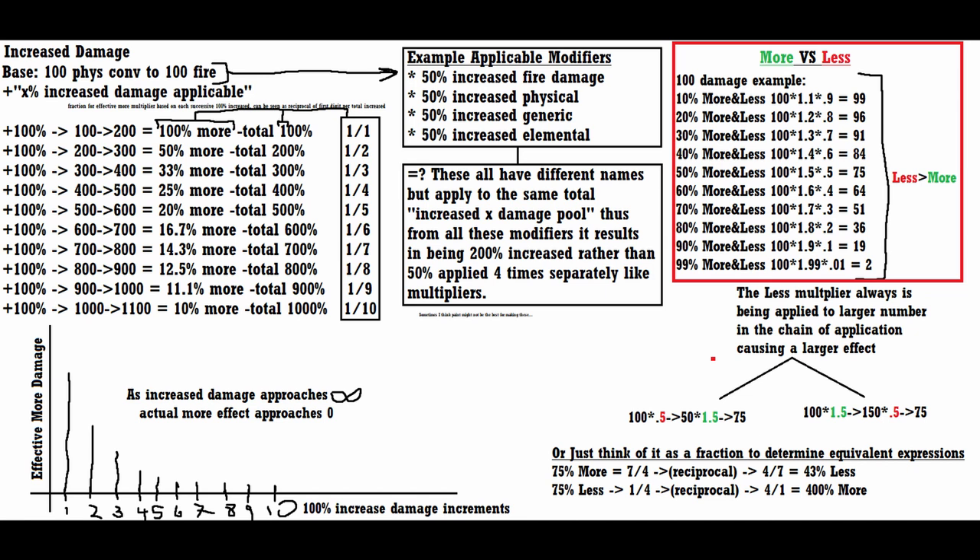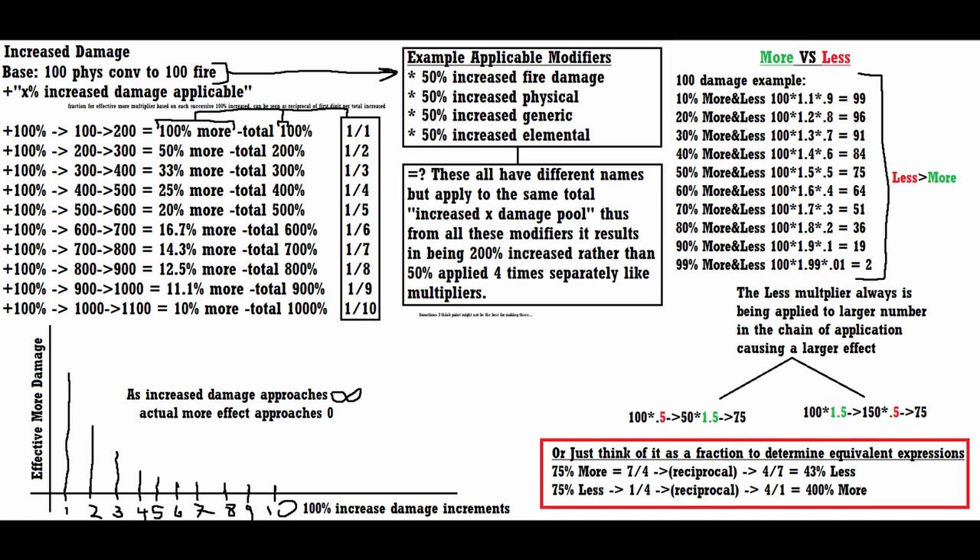Another quick thing I'd like to cover is the power of the "less" modifier. This comes in a few different places in PoE and is a force to be reckoned with. I ran a few numbers to illustrate how strong "less" is as a modifier. When engaging whether an item with a "less" modifier downside is worth it or not, simply turn it into a fraction and take the reciprocal to figure out how much of a "more" modifier you need to be getting out of it to actually end up on the upside. This is important to gauge whether or not something is worth using.